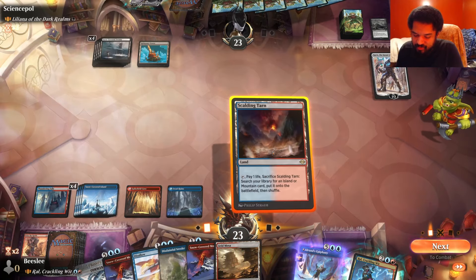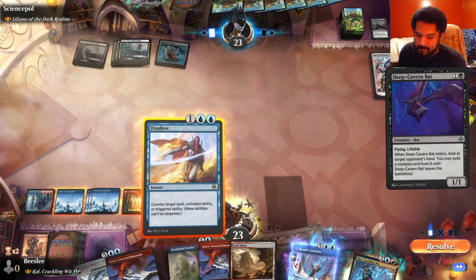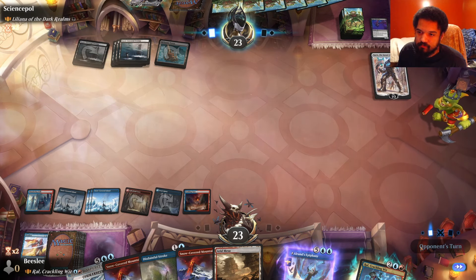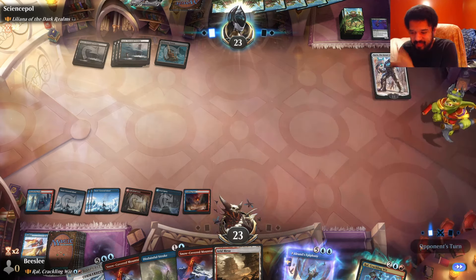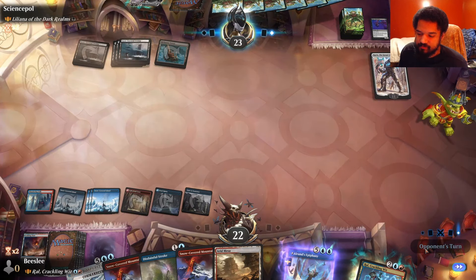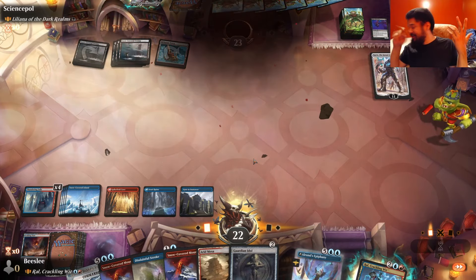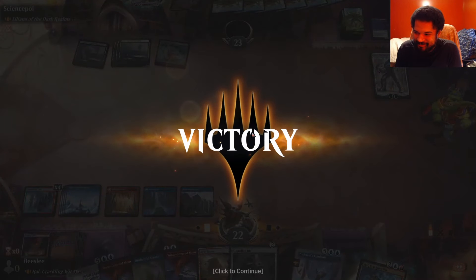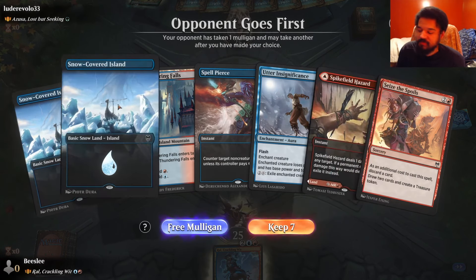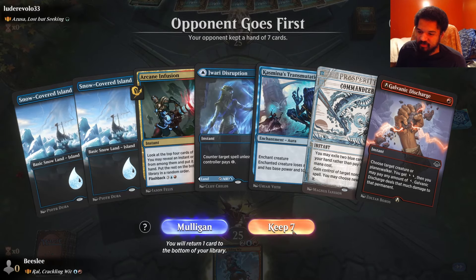I don't believe my opponent wins this game in a draw-go setting, especially how they've been missing lands for like five turns in a row. Let's not get bullied out of the game. Maybe it made sense to just Commandeer the first thing possible, but I don't think that makes sense. I don't have to commit my commander. And in a blue-red matchup you can't just go draw-go like this — you're gonna lose the game.